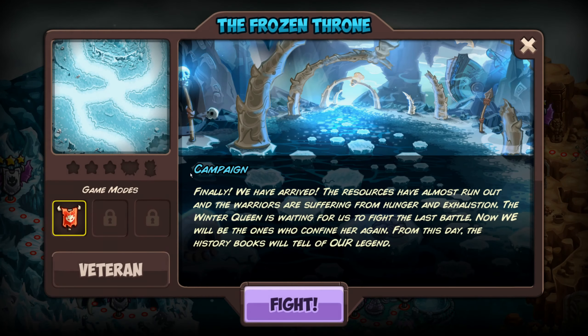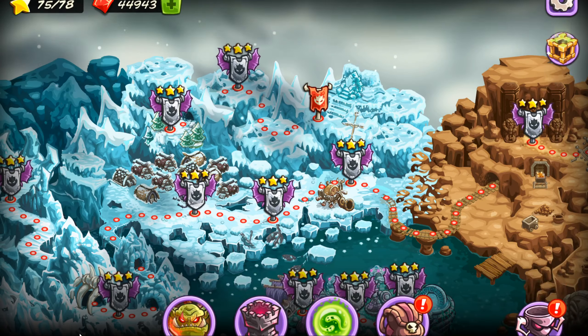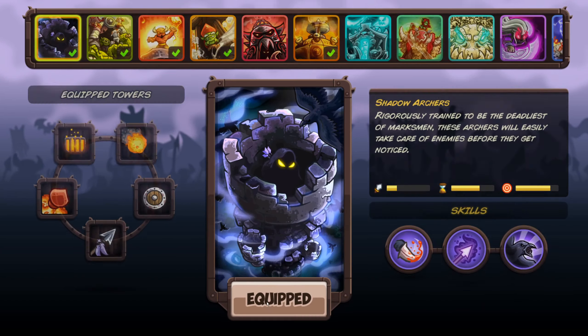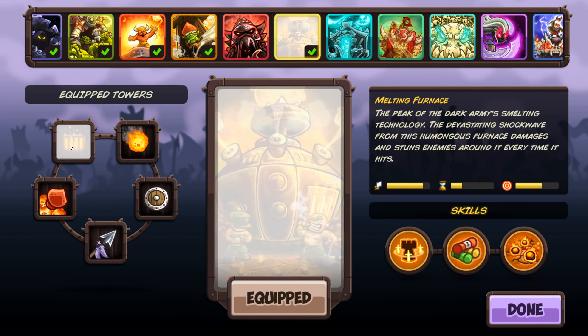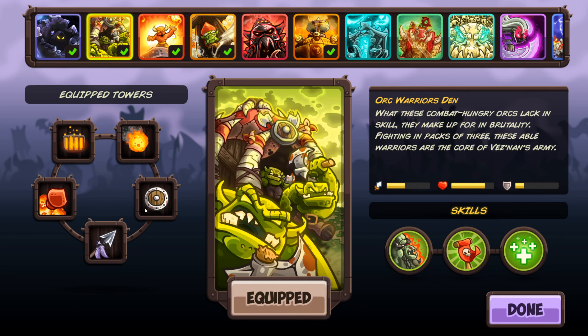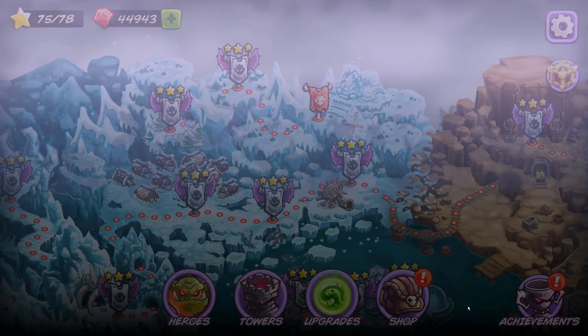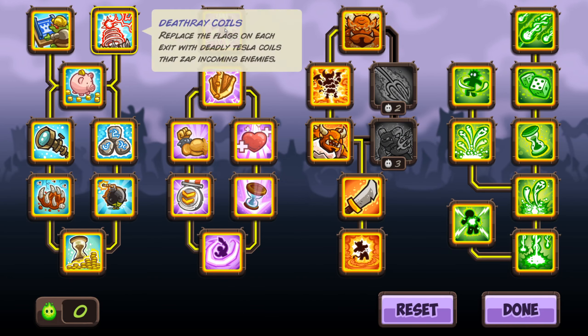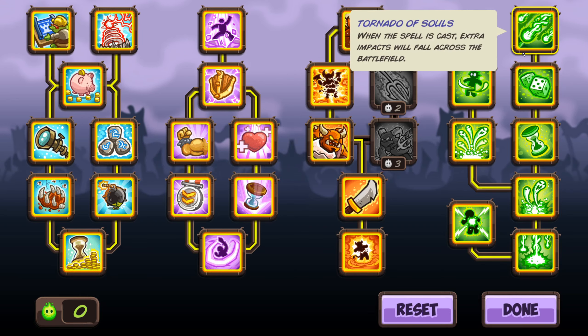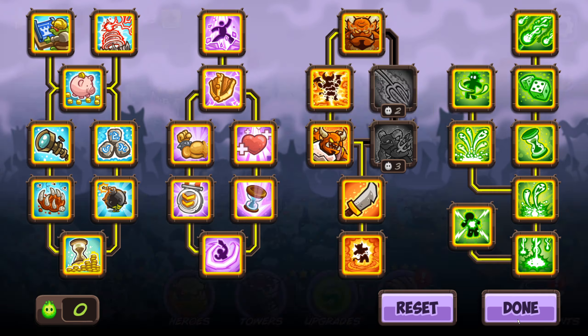We're doing the Frozen Throne on Veteran mode. We have our level 10 starter hero, and for the towers we have the Inferno Mage, the Furnace, the Goblin Rockets, the Archers, and the Ogre Den — some of my favorite towers. We have a fully upgraded tree with the Demon Guards for the reinforcements. Let's go ahead and get into the mission.